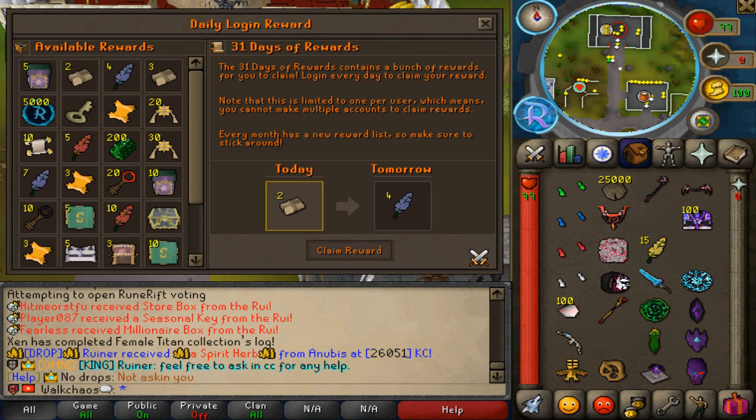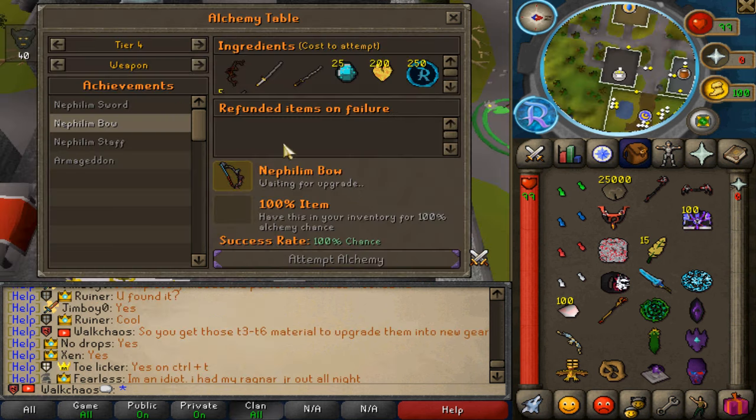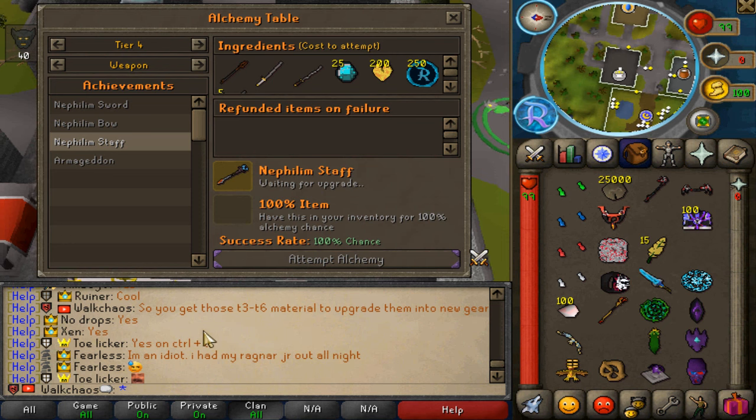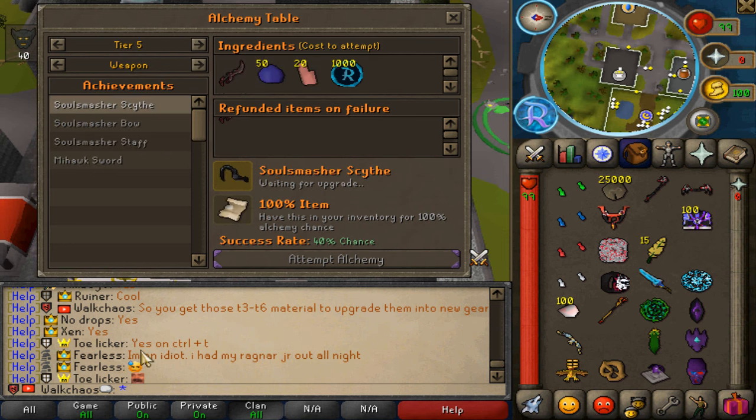Also brand new to the game is the Material of Mystery, which is pretty neat. You'll be getting tier 3 to tier 6 materials randomly to upgrade things in the new alchemy table. Definitely make sure you check out the alchemy table — this is the way to go for getting upgrades. You'll find all the materials needed right there. By the way, it's super nice — even off-peak right now there are over 170 active players. Super helpful staff members and active players — top notch. Join with the links down below and of course claim the referral code.